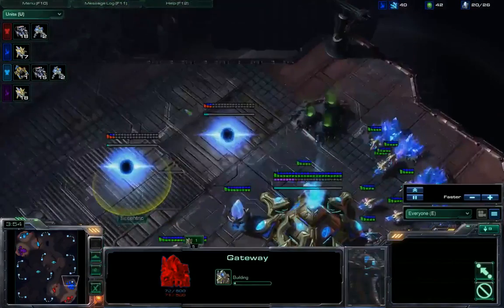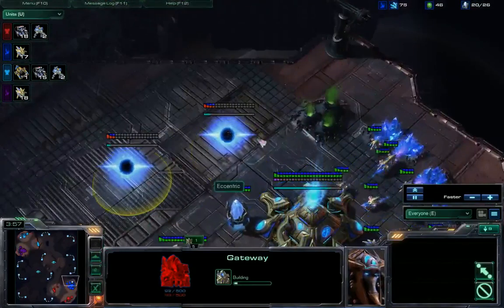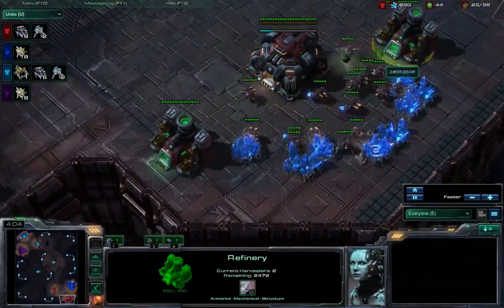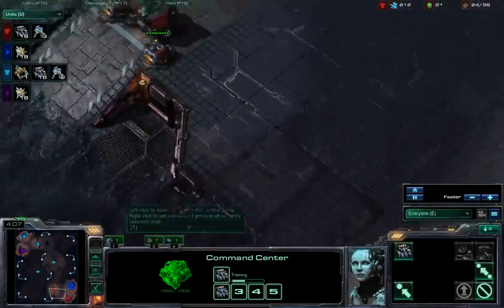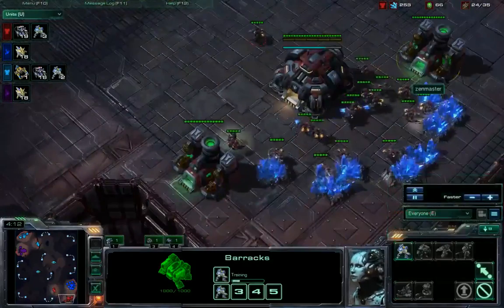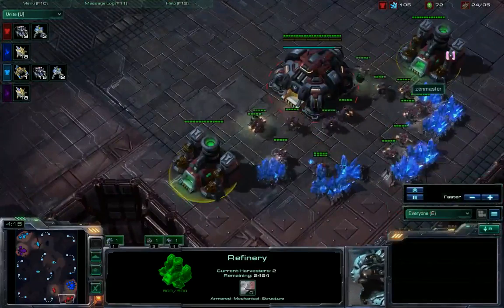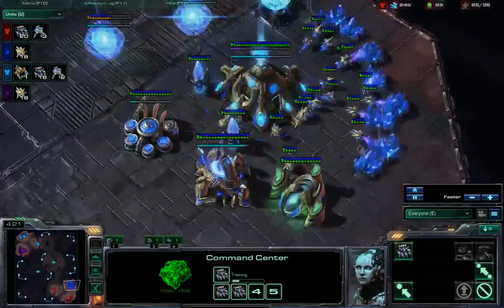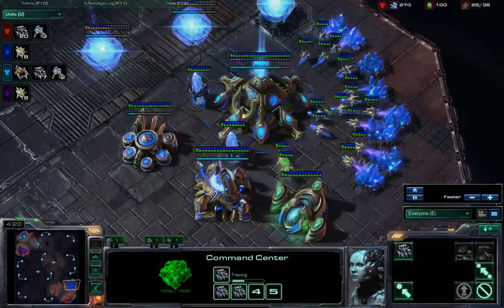MCH is actually going for a fast Twilight Council, so we might see some fast blink stalkers. Obviously with the combination of scan, that'll be a big deal. We see two more gateways going down for Eccentric — looks to be a four-gate. Double gas for Zen right now, but no real structures to be used for it, so I really don't understand the gas guys, unless they're going to be sharing resources, which would be huge. He really does need to get that Orbital Command out — that's 300 bonus minerals per tick, plus scans would be very helpful.